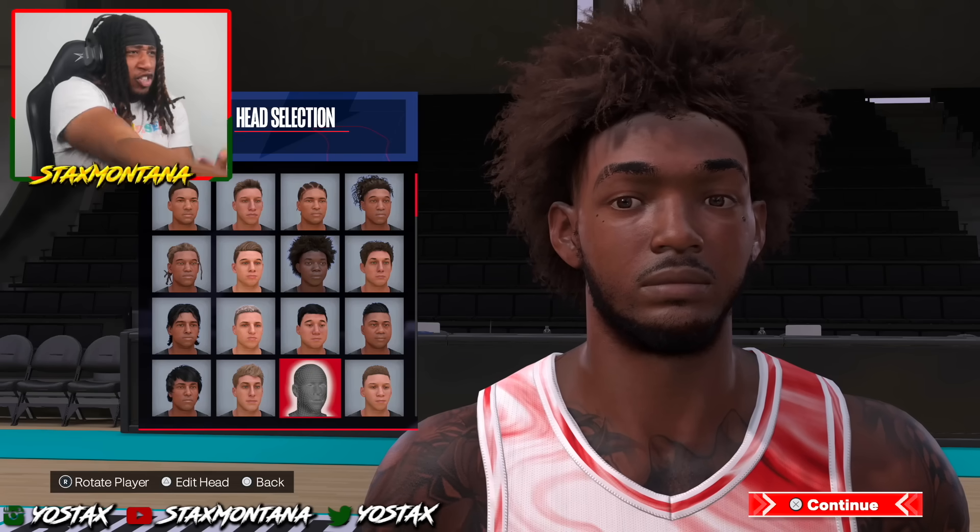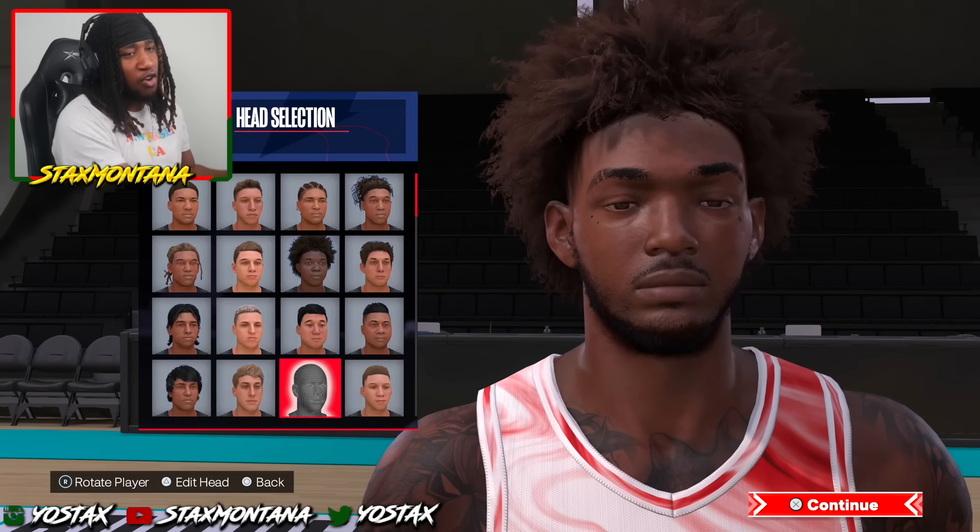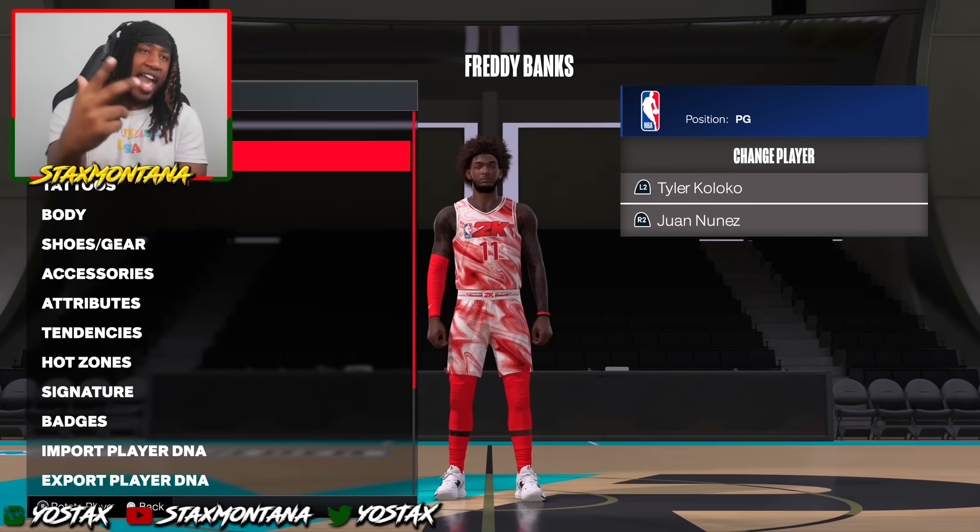Ayo! What's good Montana fam? It's your boy Stax Montana, back out here on NBA 2K24 My Career, featuring the finger roll finesse of the layup legend, contact conqueror Freddie Banks. You already know what time it is, baby.